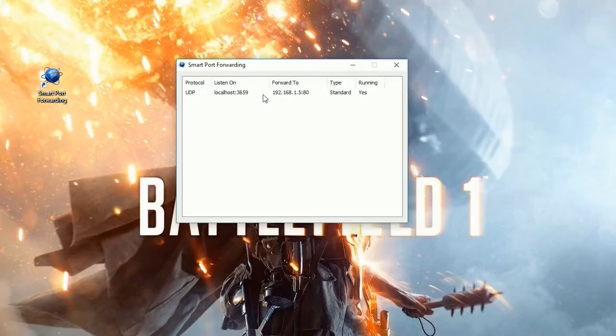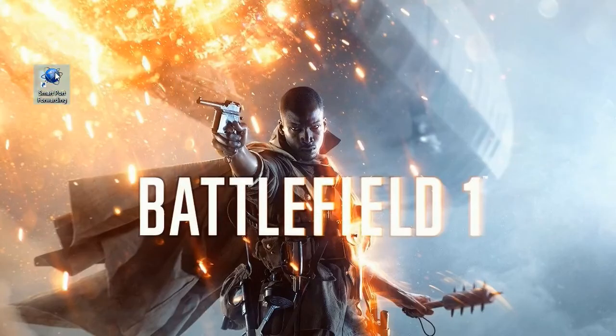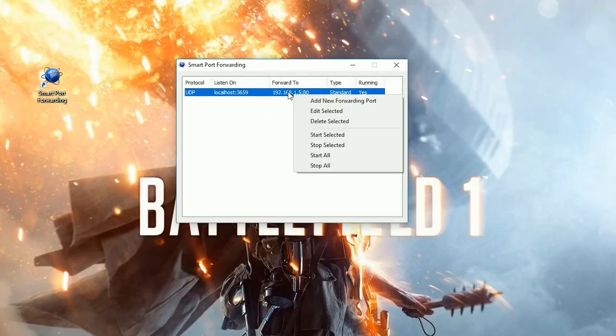And that's it, that's all you need to do. Now start Battlefield 1 or Battlefield 4 as normal, begin playing and you should no longer get the connection error. Also, it's always saved, so if you come back to it in the future it will be saved. You might sometimes have to restart the service — easy enough, click on it so it's highlighted, right click, then choose Start Selected. Once you see it running, start playing.